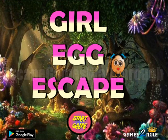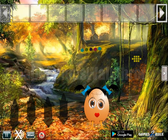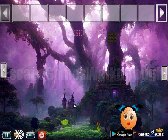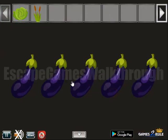We are playing Girl Egg Escape by GameStarRow. Let's start. Here's this girl egg and the first hint we can see: these colored flowers. We will use them further there for these aubergines.